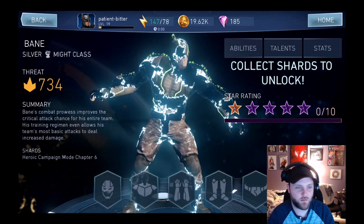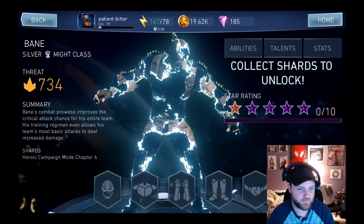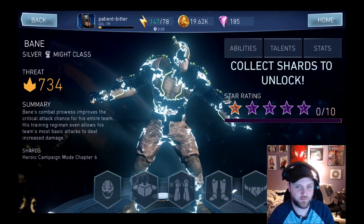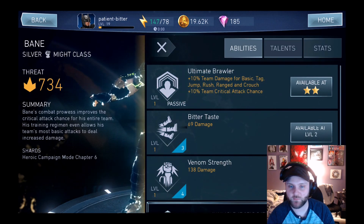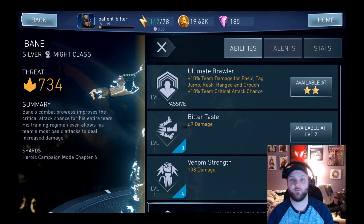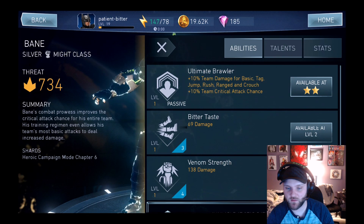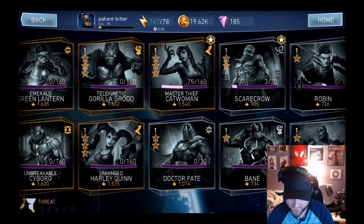Bane looks pretty tight — metallic mixed with camo pants. He comes out with 734 threat and is only 10 shards to get. His passive: Ultimate Brawler — 10% team damage for basic, tag, jump, rush, ranged, and crouch attacks, essentially anything. Team critical hit chance increased by 10% as well. Bitter Taste does 69 damage, Venom Strength does 138 damage. Health is 379, damage is 69. You get him in heroic campaign mode chapter six.